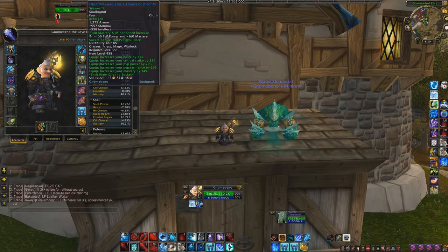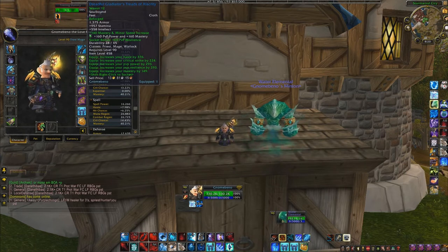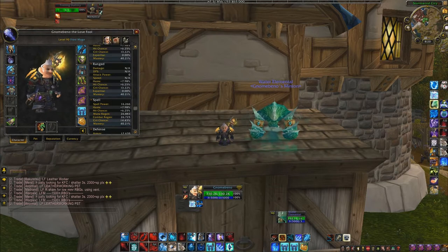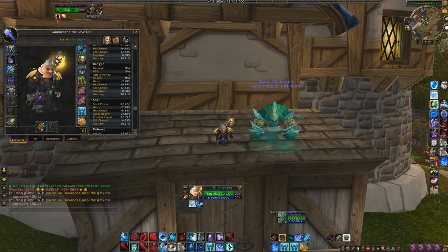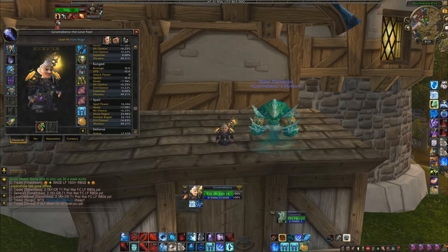For my boots I wanted a little more mastery, picked up the socket bonus, and got 60 resilience while getting more PvP power and 160 mastery. So the majority of your gems should have PvP power on them if you're doing PvP. If you're watching this guide for PvE, do not listen to any of this — PvP power is absolutely useless in PvE. Refer back to my stat priority video for the explanation. That pretty much covers what gems you want to use.